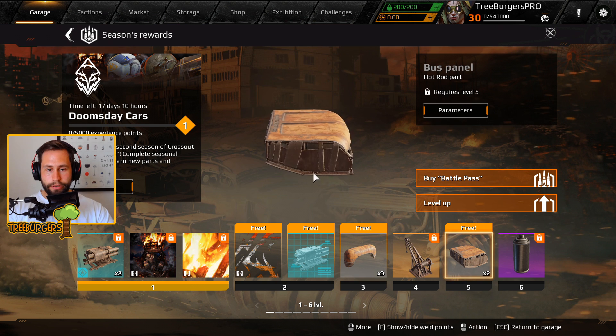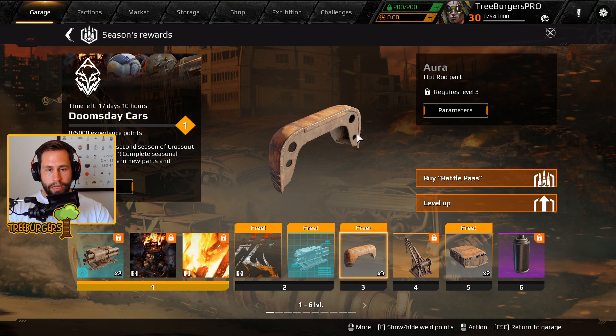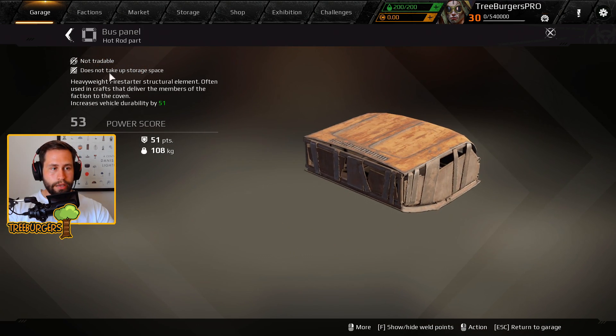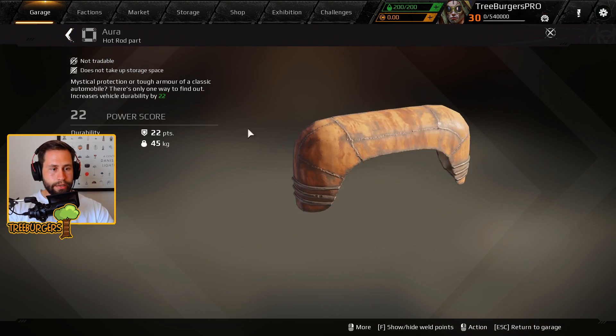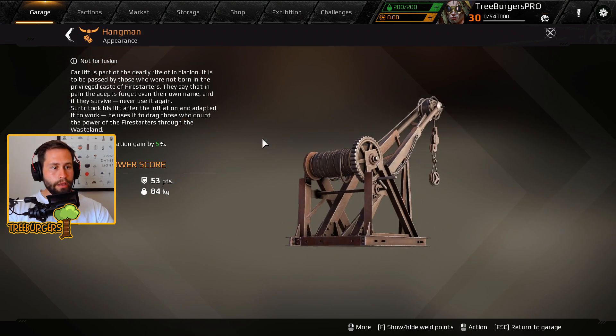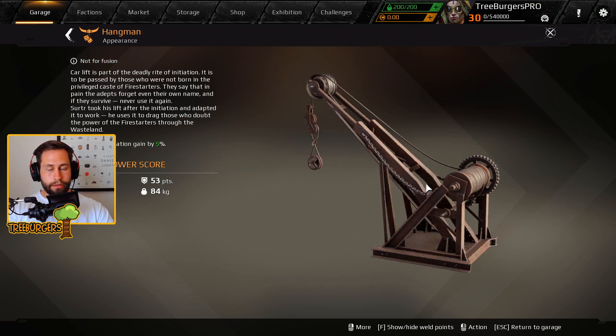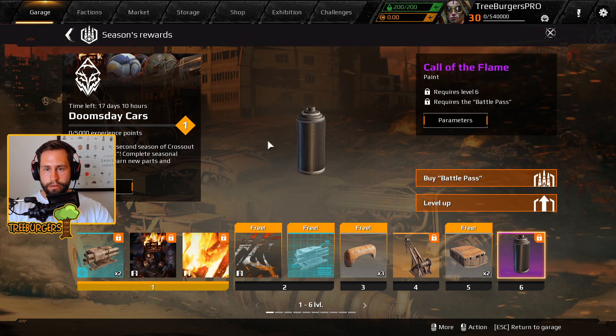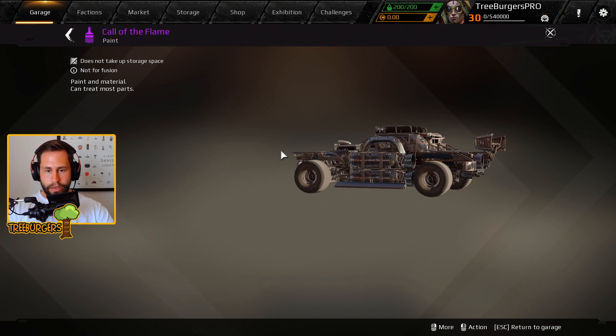The first character brings a lot of new structure parts — all these hot rod parts look really dope and are decently light, which is very cool. Then we have a dagger decor called the Hangman, which is super heavy. We're actually seeing that on the loading screen, which looks really really cool.